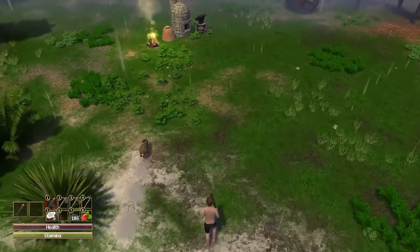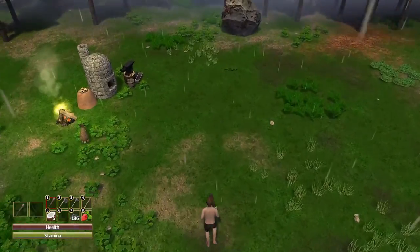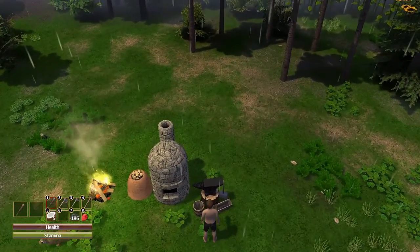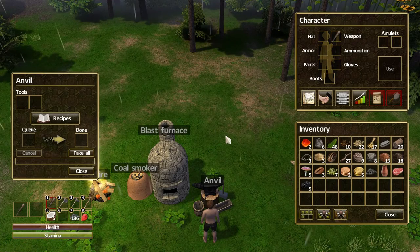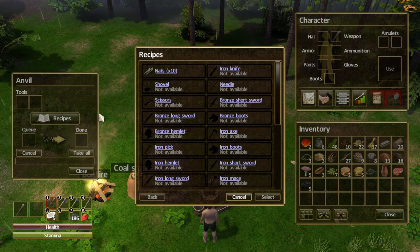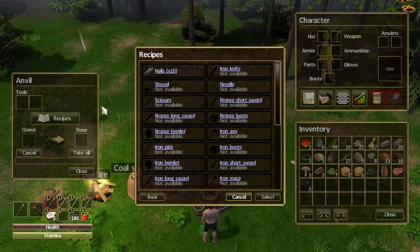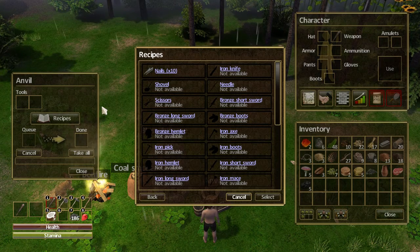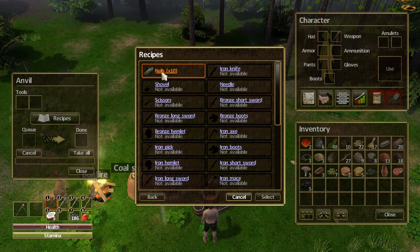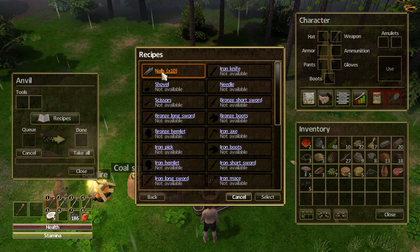We managed to get a bit of kit together. Oh, we built an anvil — I don't think I've used the anvil yet. Cool. Anvil, let's have a look. That's cool. Recipes — we can make nails. Well, we can make nails apparently. Should we make nails? I think we should make nails. Don't you think we should make some nails? Yeah, okay.